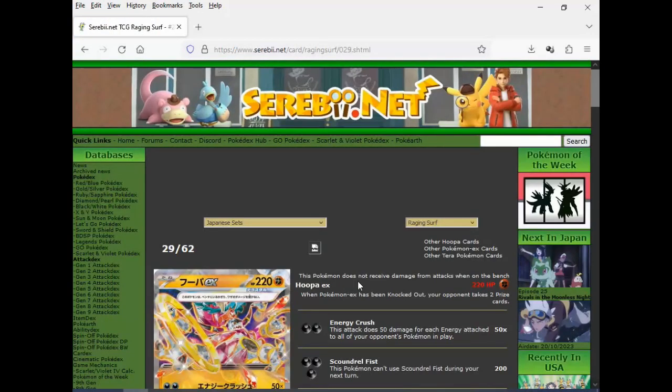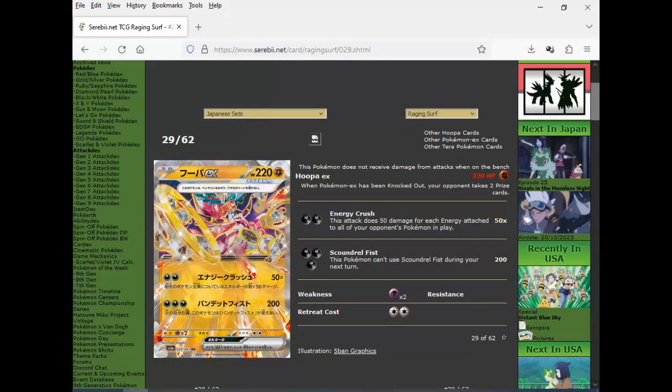And then we got Hoopa EX as a Fighting Pokemon — that's so weird. Fighting that uses Darkness energies. Energy Cross does 50 damage for each energy attached to all of your opponent's Pokemon in play. So this might be something to do a lot of damage to Charizards — they usually get a lot of energies on the board. You need two to do this. And the big attack: 200 for three, this Pokemon can't use this attack next turn. This is even better than Golem EX and it's just a basic EX. I hate them for being so unbalanced.